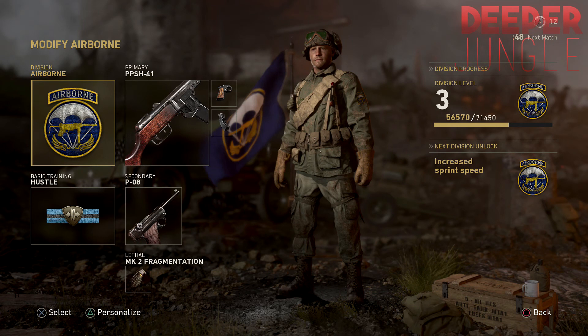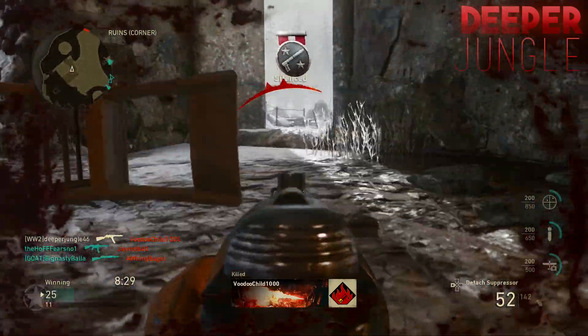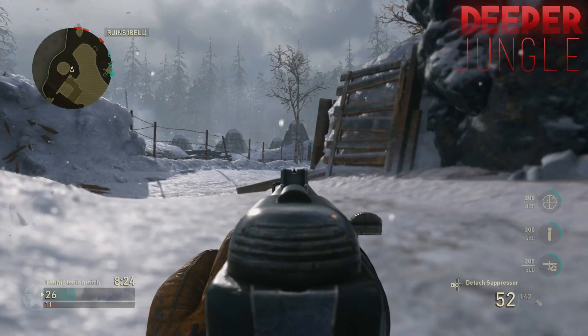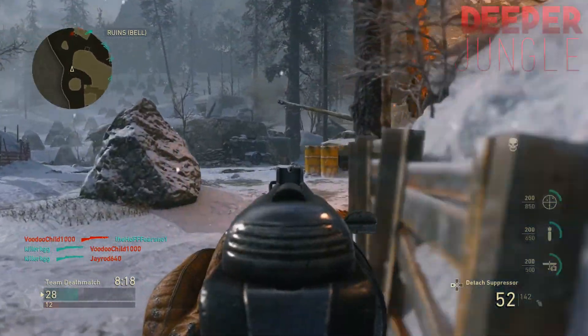On screen right now I have the class I'm going to be using. I have the PPSH-41, and the attachments are Quick Draw and Extended Mag. I really like Quick Draw because it lets me pull up my iron sights really fast, and Extended Mag is great because the PPSH's fire rate is pretty high — plus it actually looks neat with the extended mag on.